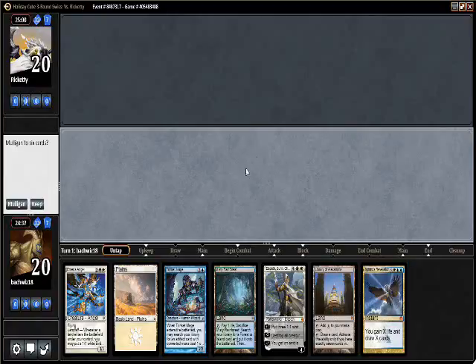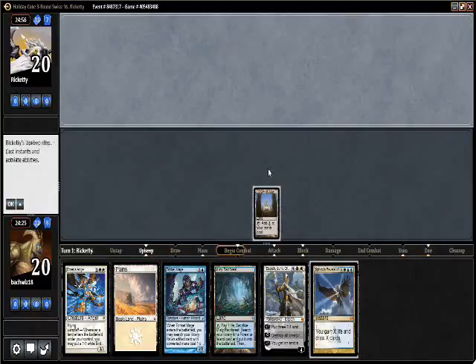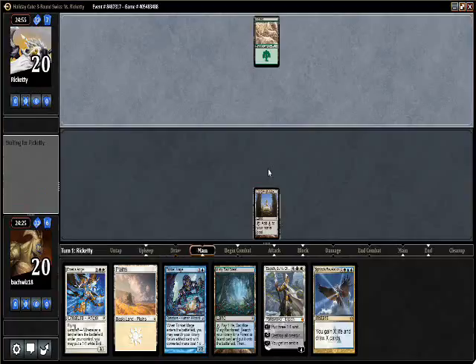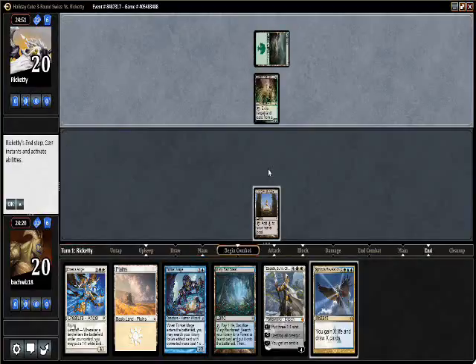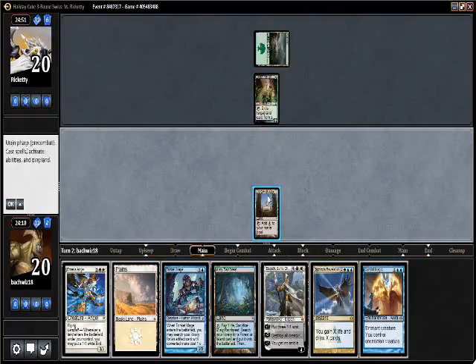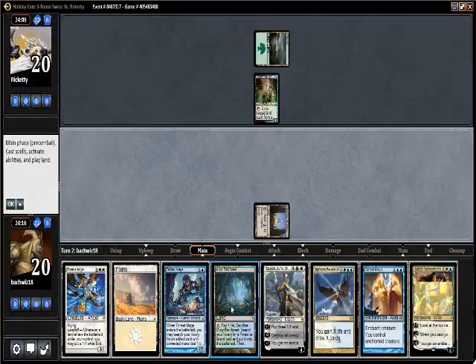Alright, we're back for round three, we're one-on-one looking to finish with a positive record. Obviously not mulliganing this because it has a Library of Alexandria — the opening hand is exactly where you want your Library of Alexandria, so we're just gonna sit back and enjoy our stream of card flow. Turn one Death Rite Shaman. Draw a card — super fair Magic card.